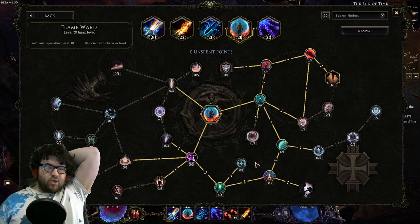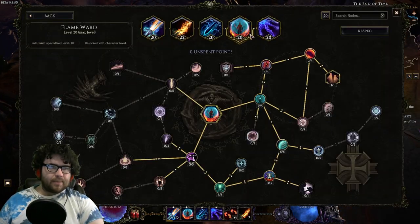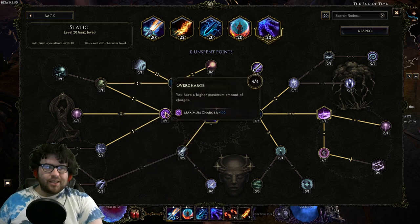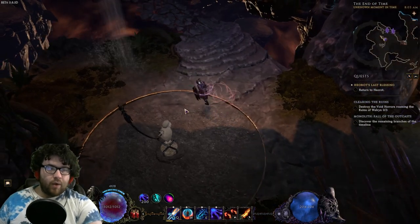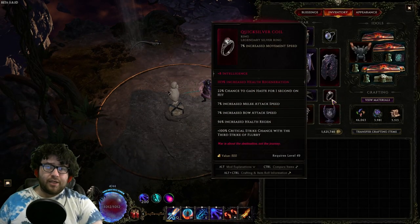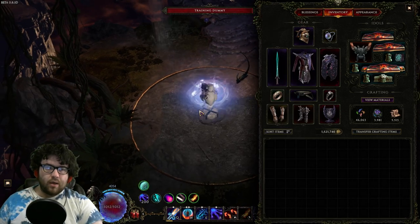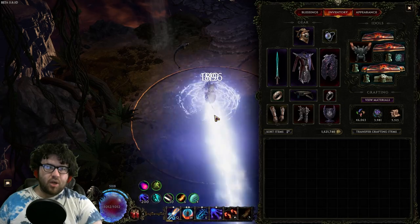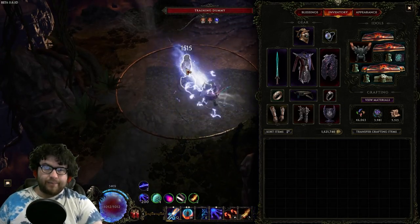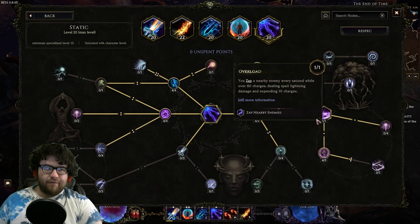For Flame Ward: stereotypical setup, and it's even stronger because we're actually a ward build, so we gain a lot of ward when we use Flame Ward. For Static: all you really care about is getting to 200 charges. I do have investment into Overload and Diode because we only have a 22% chance to proc haste on hit, and we want to proc haste as much as possible on a single target to get 30% movement speed, which gives us 90% more damage from Surge and increased damage from Veyon's Charge.